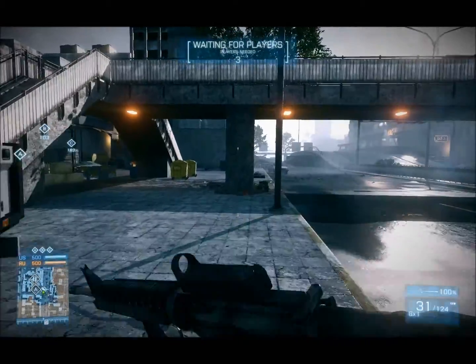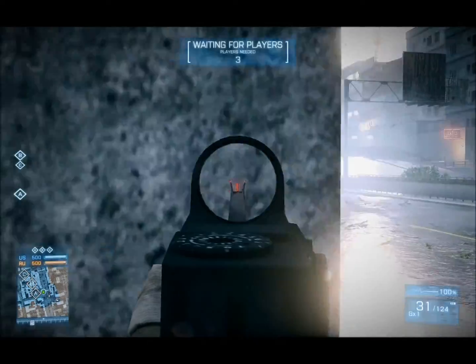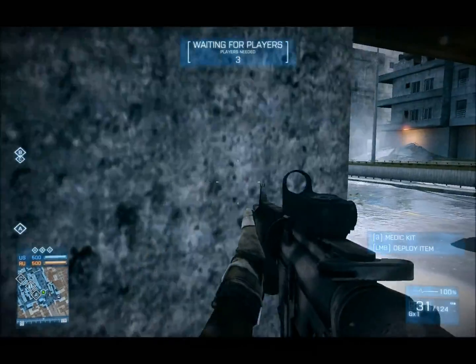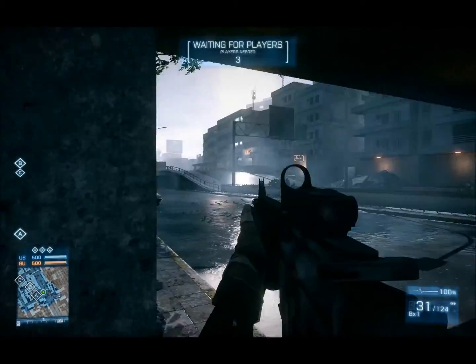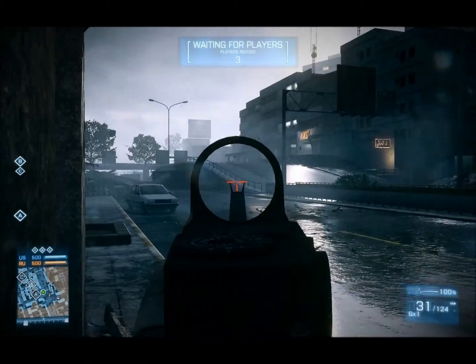The tip I'm going to show you guys has a little bit to do with peeking. When you peek a corner, you're going to come up here and watch the avenues of approach, watch where guys are coming. A lot of people will come here and do this — they'll stand still and wait for guys to come. The little tip I'm going to have for you today is to do a little bit of strafing.